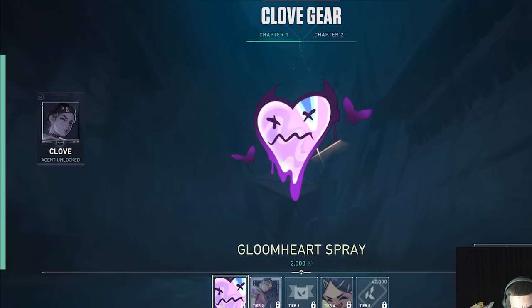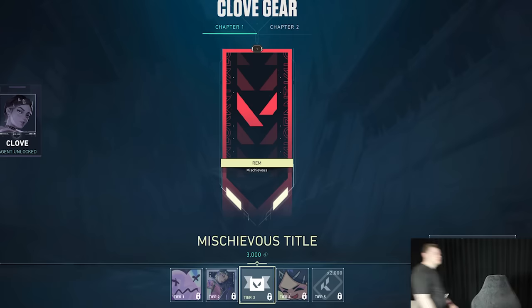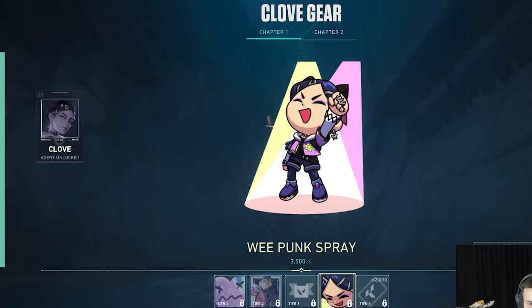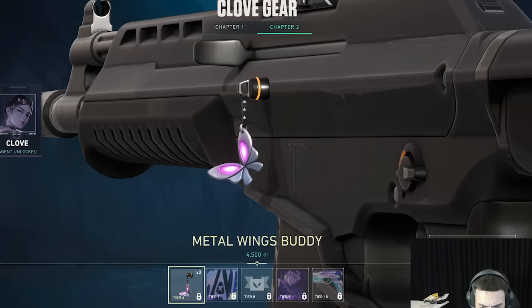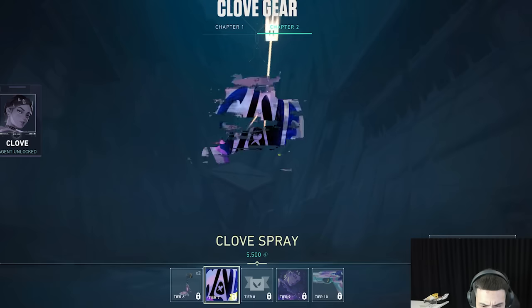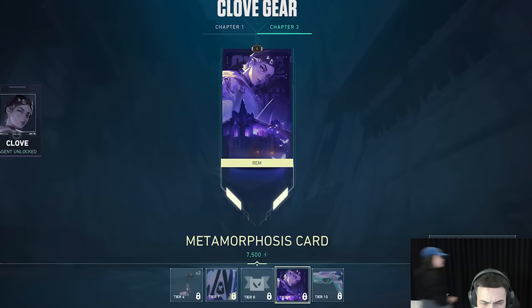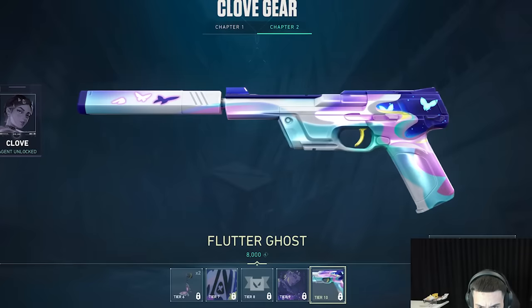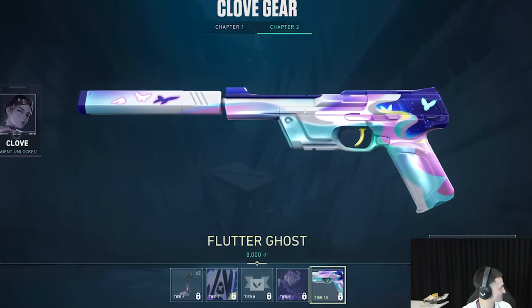Here's a look at Clove's agent contract. They have a Gloom Heart spray which is a little pink or purple heart spray, as well as a Clove agent card which is pretty nice. Then there's the Mischievous title, the Wee Punk spray which is actually awesome, 2000 Kingdom Credits at tier 5, and the Metal Wings gun buddy at tier 6 — just a little butterfly. There's also the Undying title and the Metamorphosis card, but the standout is the Flutter Ghost, which has a moving green screen butterfly effect and is better than most agent skin contracts in my opinion.